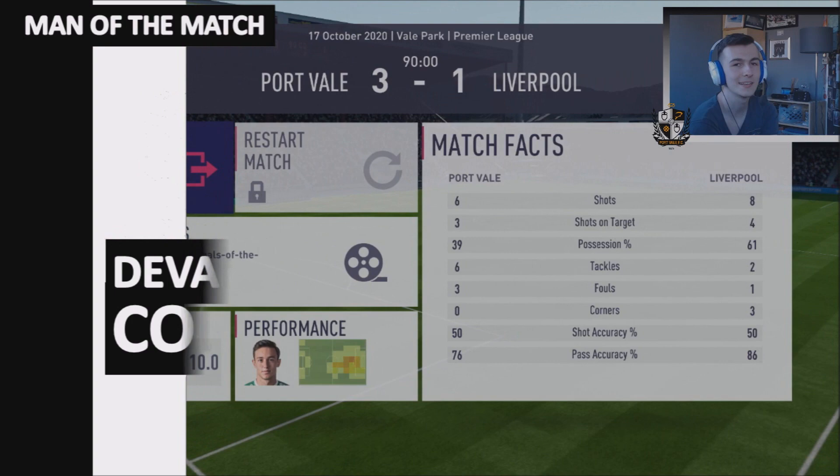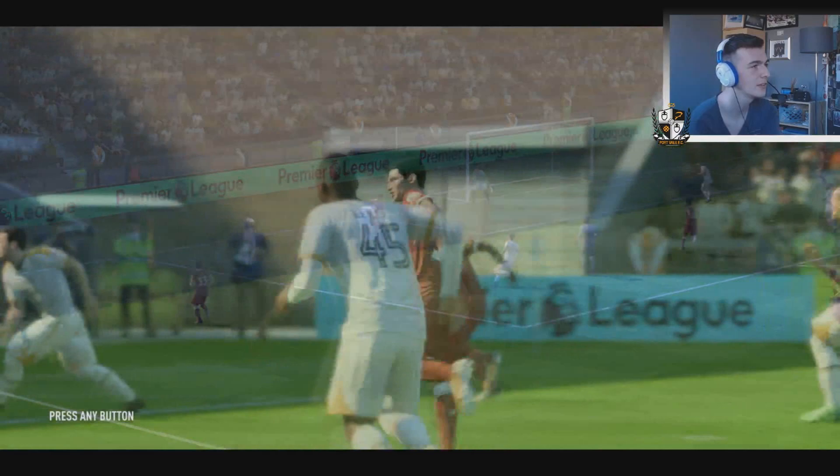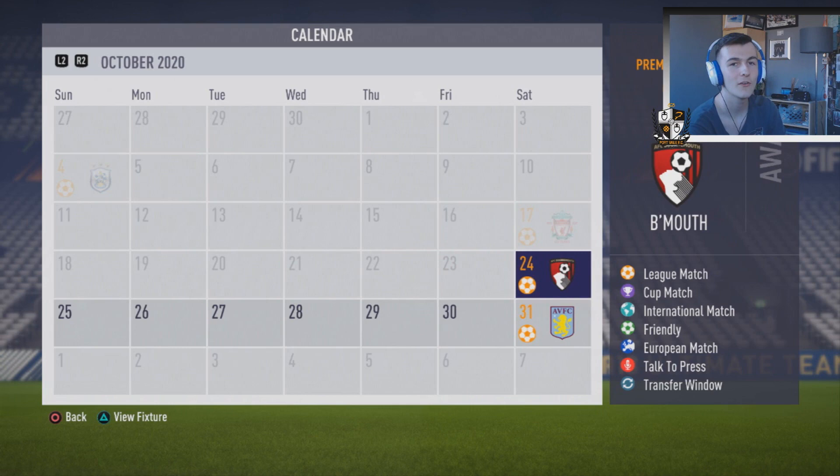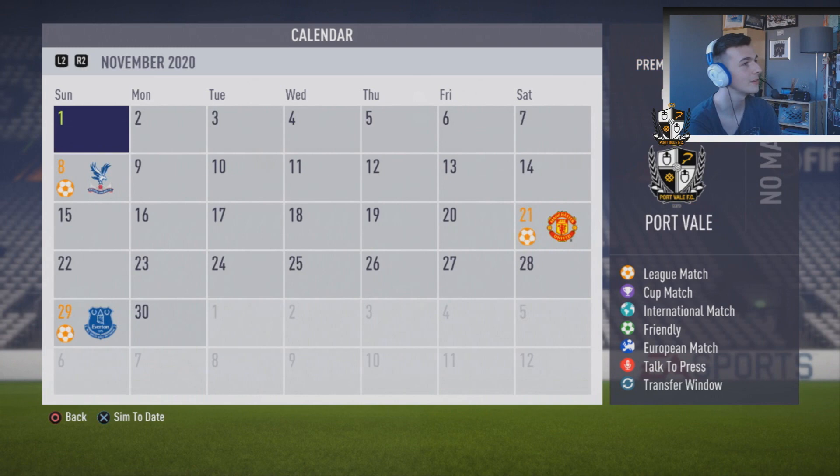Three one win over Liverpool - fantastic stuff. So guys, that is going to end the video off there. It's been a great episode - we played four games in the league, won three and drew one, so we got 10 points out of a possible 12. That is pretty good considering the teams we played. In the next episode we're going to make it all the way to December. We've got Manchester United in the next episode, and also the other two teams that came up alongside us, Aston Villa and Crystal Palace. If you enjoyed, make sure to smack that like button. Peace!